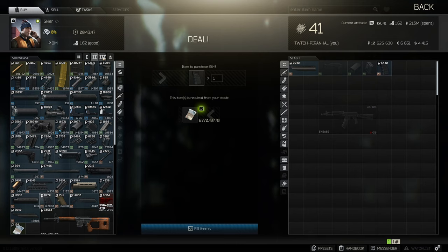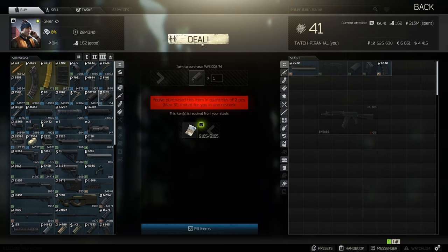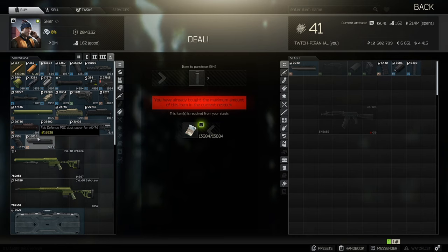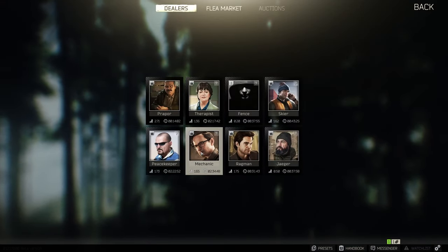Then head over to tier 3 and get the PWCQB 74 muzzle brake. After that, head to tier 4 and grab the Zenith RK2 foregrip, as well as the FAB Defense PDC dust cover.